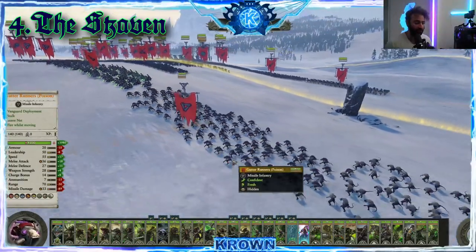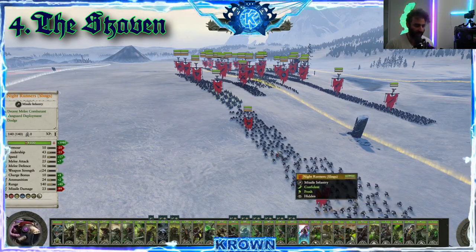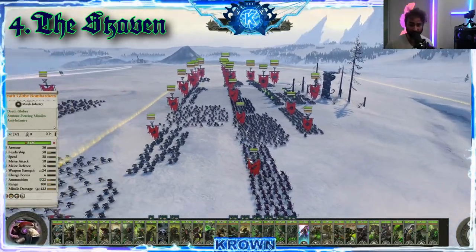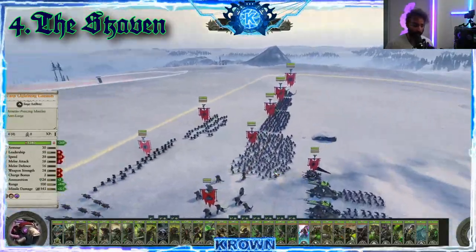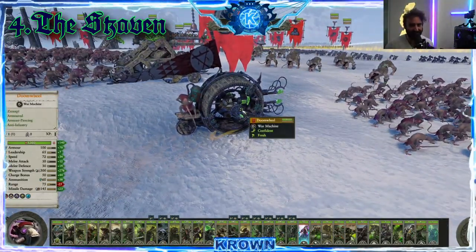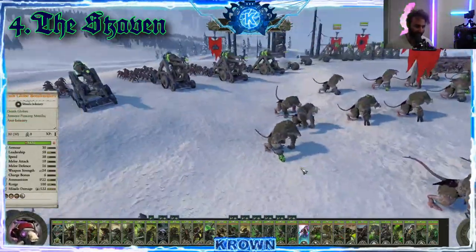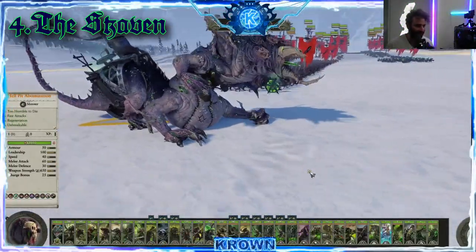They do have some good skirmish options as well — they are rather fast, being rats, with both Slingers and Night Runners. Even their frontline is so fast that you can actually catch the enemy in some very bad engagements if you're clever with it. On the campaign map, this faction plays incredibly differently. Before we get into that, I should mention one of the most devious chariot units in the game — the Doom Wheel — which absolutely decimates frontlines when it gets in there. And of course, some nasty Rat Ogres as well.